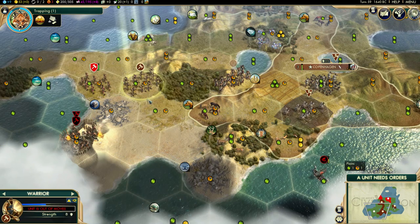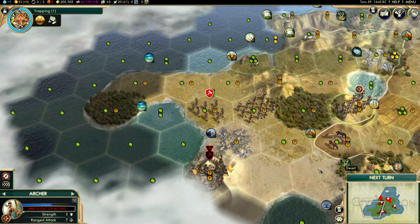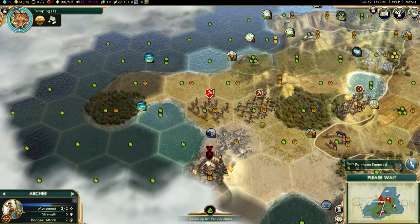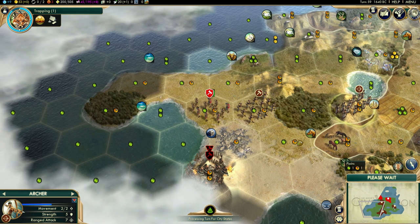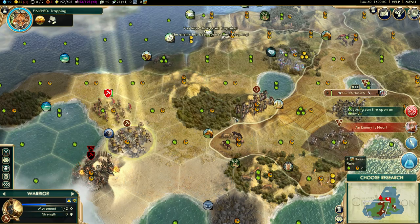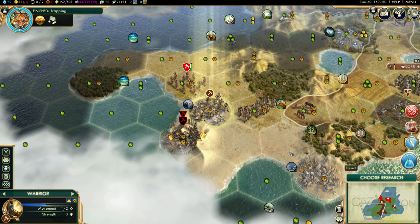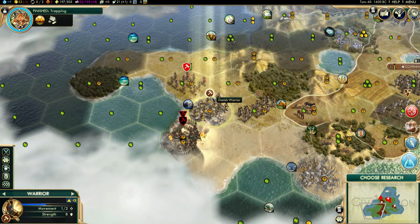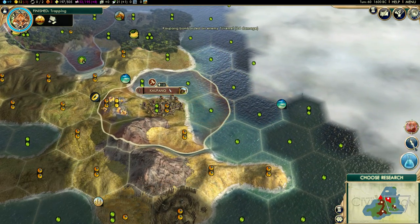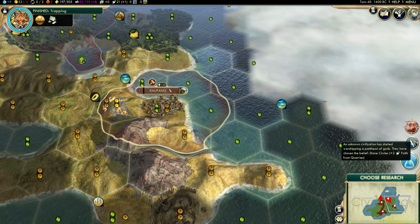This is Mother Teresa's warrior standing there. Trying to get my worker back. She's fortifying. I need to go here, and he's going here. The enemy is near - move here and we'll be able to mine. Just stay, this one killing that one. The gods they've chosen to believe: Stone Circle from quarry.